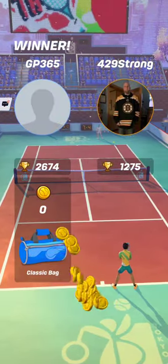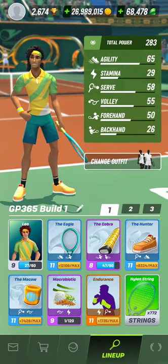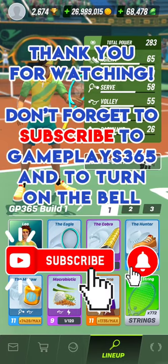As you can see here, having a decent forehand was useful to end the match, and I got lucky — otherwise without any stamina left I would have been overwhelmed. Here again are the cap conditions and the points: the Eagle, the Cobra, the Hunter, the Macrobiotic Endurance — all cards at common rarity, capped at 2v4 max. I hope you enjoyed watching me play the volley style with Leo in the 2v4 of Tennis Clash. Don't forget to subscribe to Gameplay 365. Thank you for your support — see you soon!